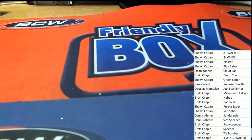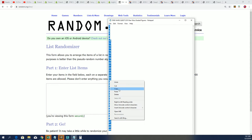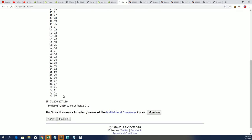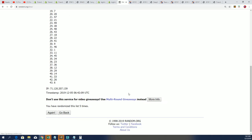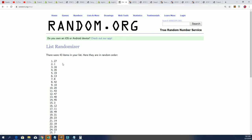All right, here we go — seven times through. You can see this is a very limited product run. Here we go, our box will be up at the top. Lucky number seven — we're going to open box 27! Everybody, box 27 is popping!